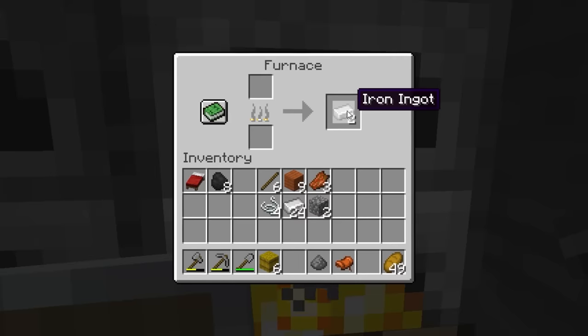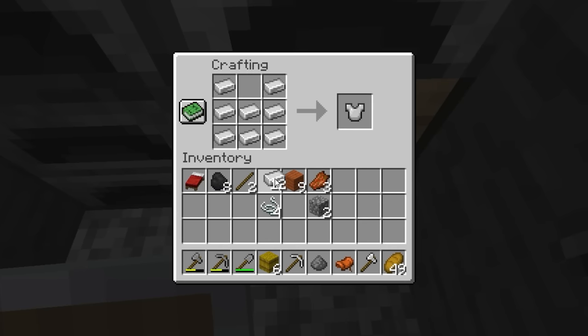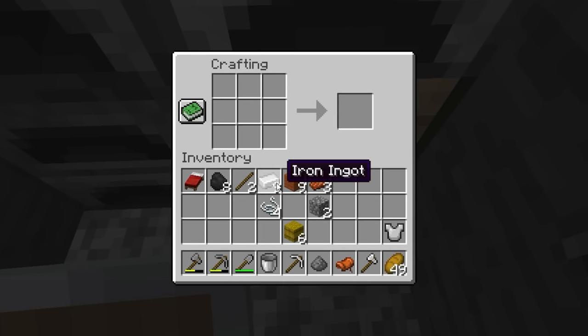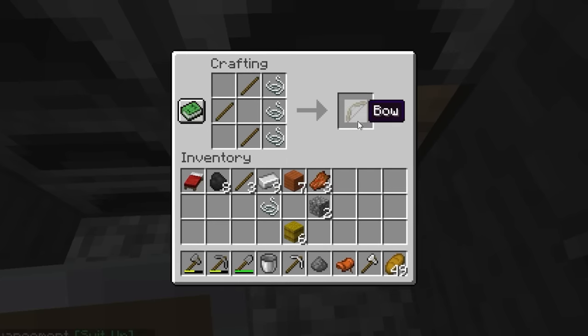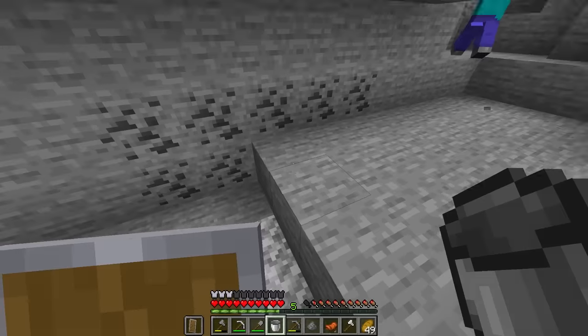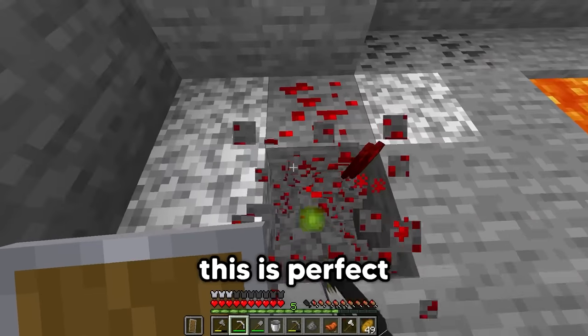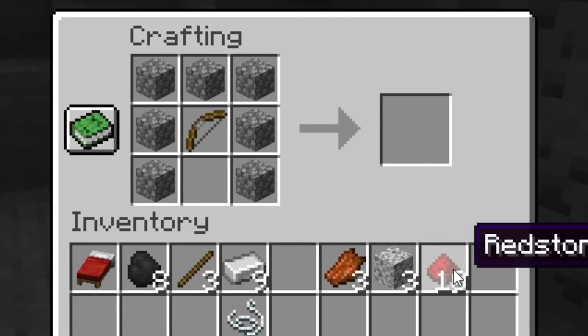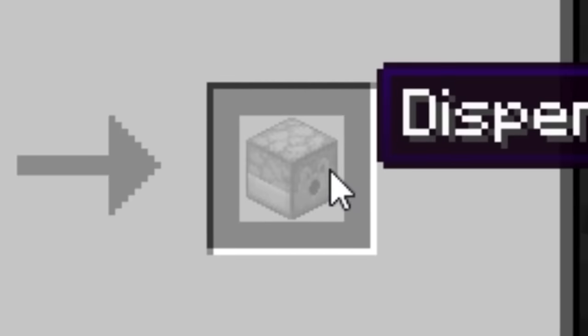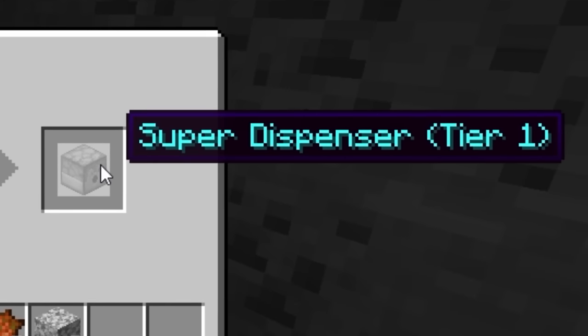There we are, it's all going. That is all of our iron. Make the tools, a little bit of armor, a bucket, and save eight iron. Now that we've got the bow, the only thing I need is the redstone. I dig straight down and I find a zombie and the one thing I need — this is perfect. Boom — dispenser! And if we wrap it in iron, boom — super dispenser tier one.